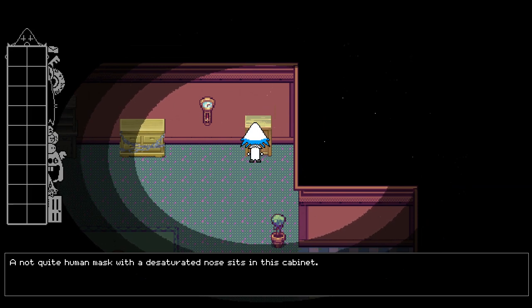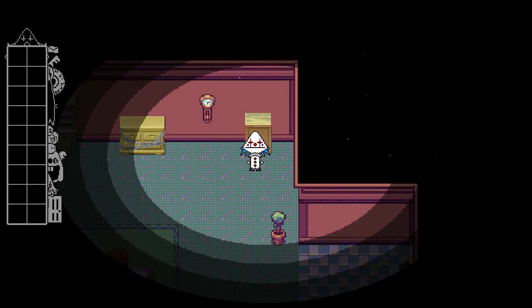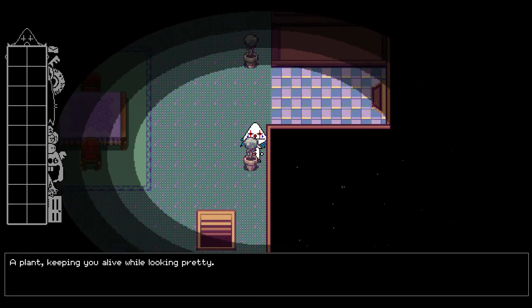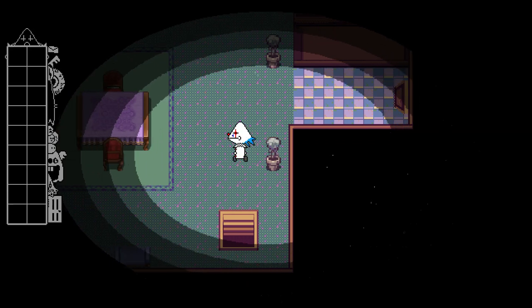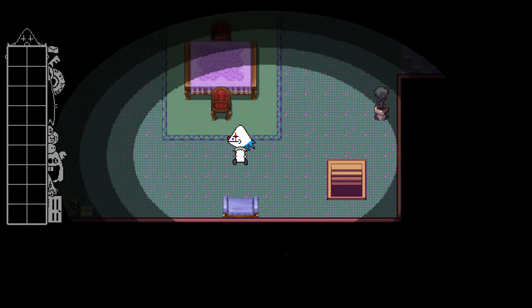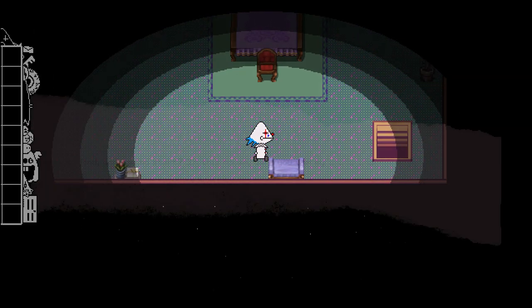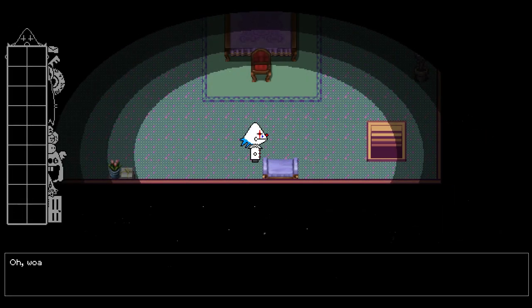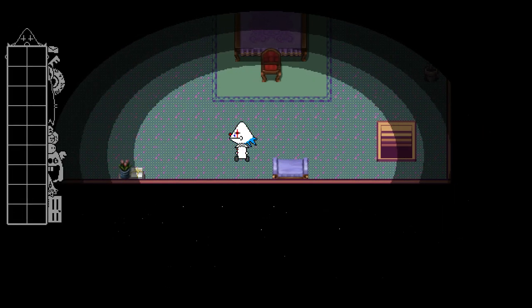A not-quite-human mask with a destructured nose sits in this cabinet — not really something for you. A plant, unique in its own representative way, keeping you alive and looking pretty. It's your turn to go down there without a light. You find a small piece of paper under the chair: what to find, and how to start, in this house.